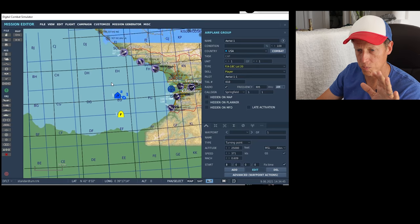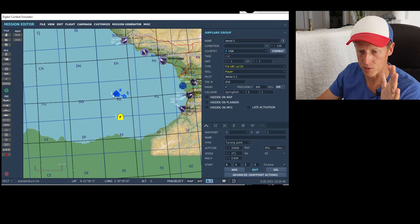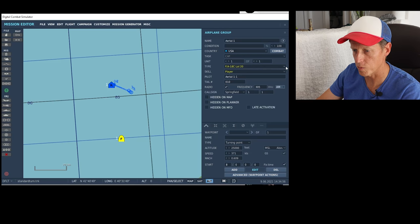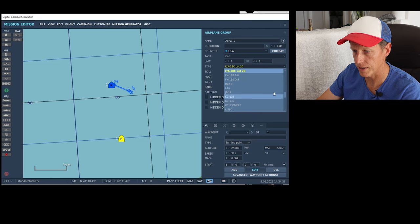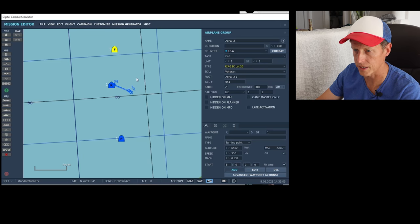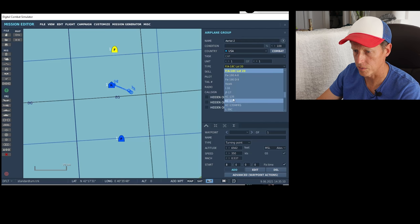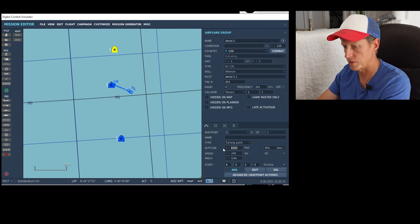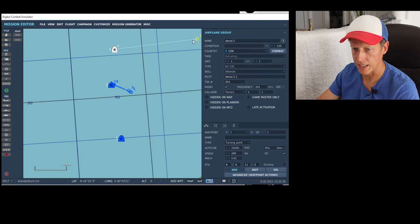In the mission editor, I just picked the Caucasus map — it was what was in there — and you can just drop down whatever you want. In this case I dropped in an F-18, and since I paid for the additional module, I have a high-fidelity track. But let's say I want to see what an airliner looks like at 50 miles — I can just plop this in, change this to a KC-135, and set it at 25,000 feet. You can have them go back and forth if you want.